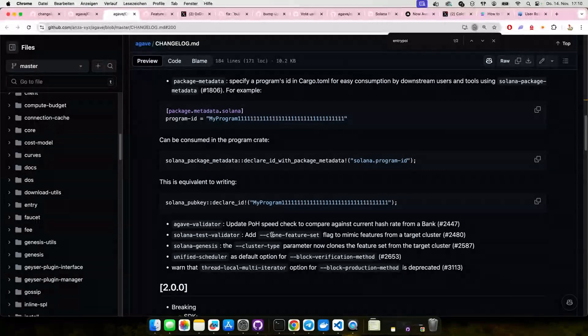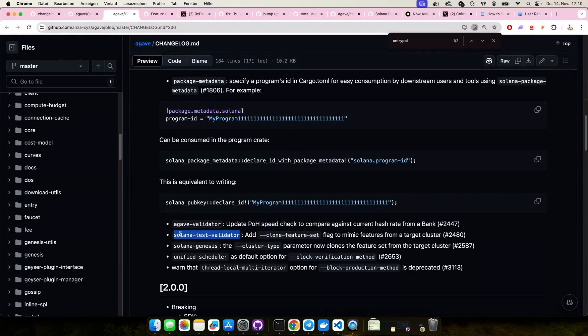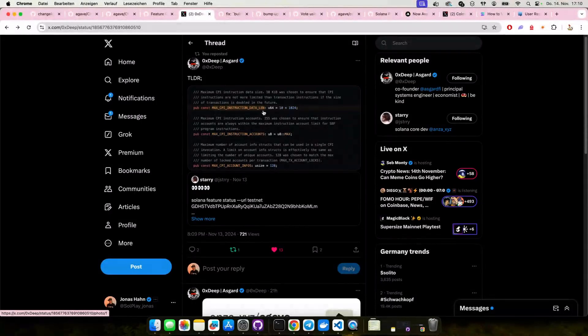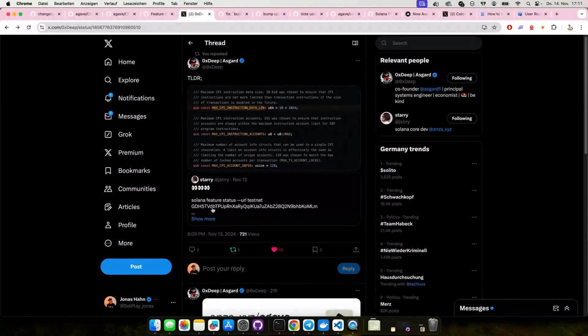And there's now a new flag called clone feature set, where you can run your local test validator with a specific set of features. Since FireDancer is catching up, feature gate activations are starting again — there's a maximum of one per epoch. So you'll see features getting activated over time now. One of them, for example, is a feature gate which lets you have more accounts in CPIs. The max CPI instruction data length has been increased, and max CPI account info is now 128, which was 32 before. You can find it in the feature gate schedule to know when it will go live.